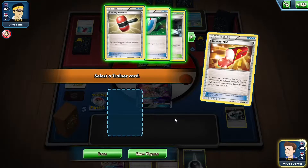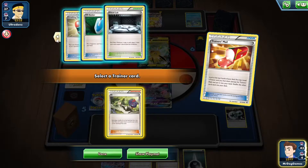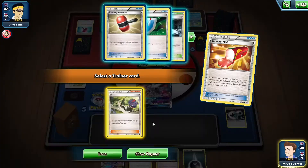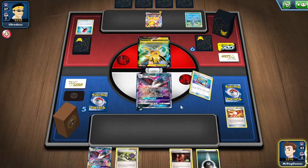Because we need to find another DCE to get an attack off. I mean, we don't have to find a DCE - we can just play it a bit more slowly. I think we have to go for an N because this hand's pretty dead. Could maybe go for the Crushing Hammer to get rid of their energy, but I think we have to go for an N. And go for an Order Pad to try and get a Crushing Hammer.